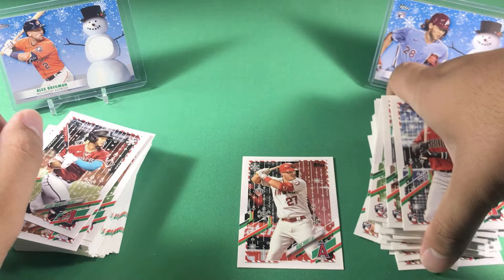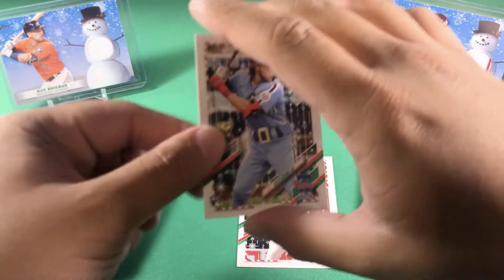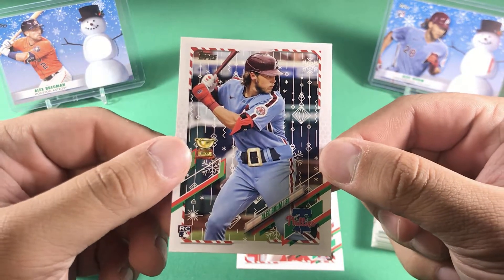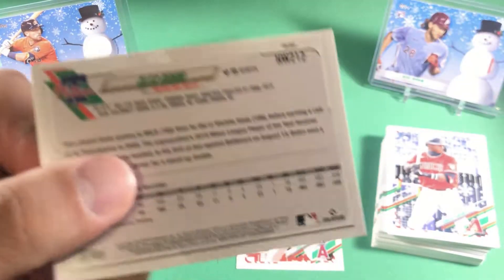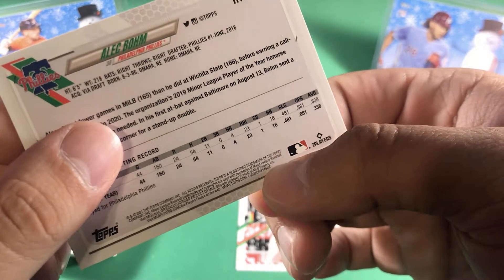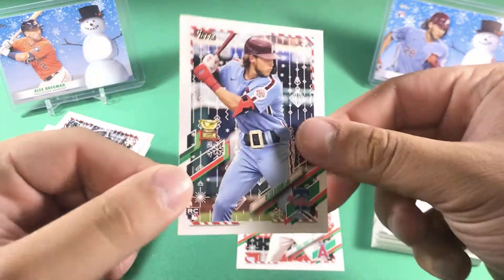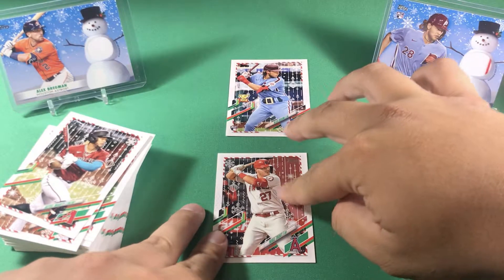I went through the right stack and it looks like we only had one short print. I didn't even notice when I passed by this card — Alec Bohm short print, with the Santa belt. Now that I see it it's pretty obvious, but at the time I wasn't looking too closely. This is the regular short print — the code ends with 26, and I believe it goes 26, 27, and 28 in ascending order from least rare to most rare. So this is the most heavily printed short print, but still a nice rookie to get a short print of. Along with the Mike Trout metallic, those are my two favorite cards from the video.